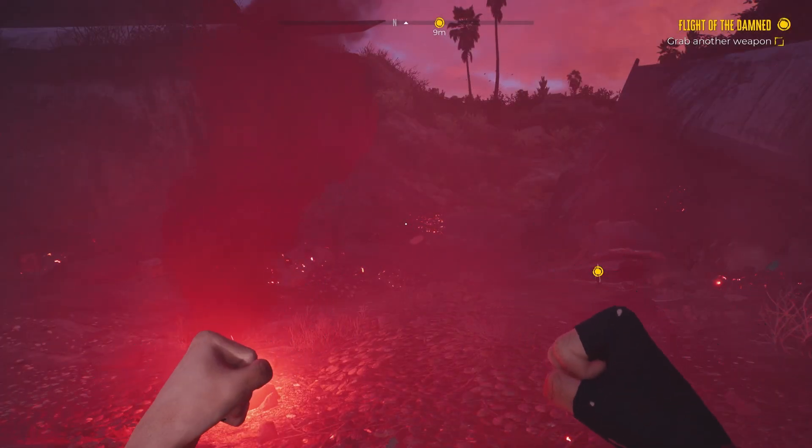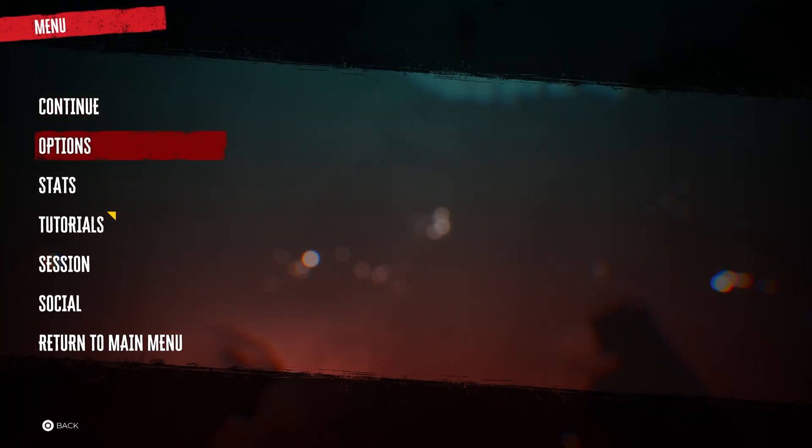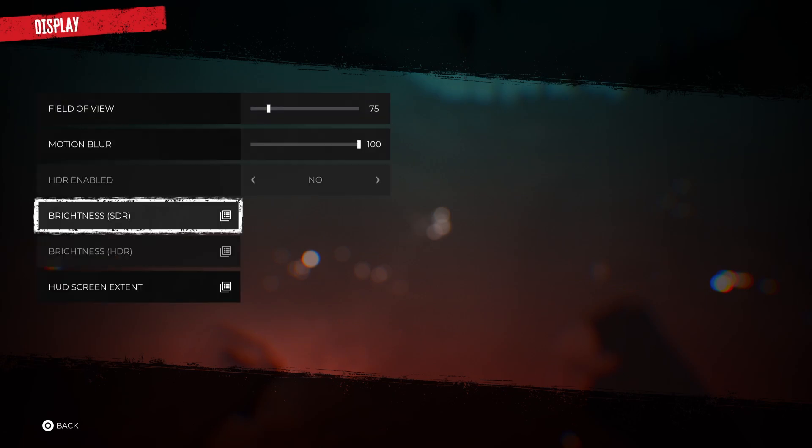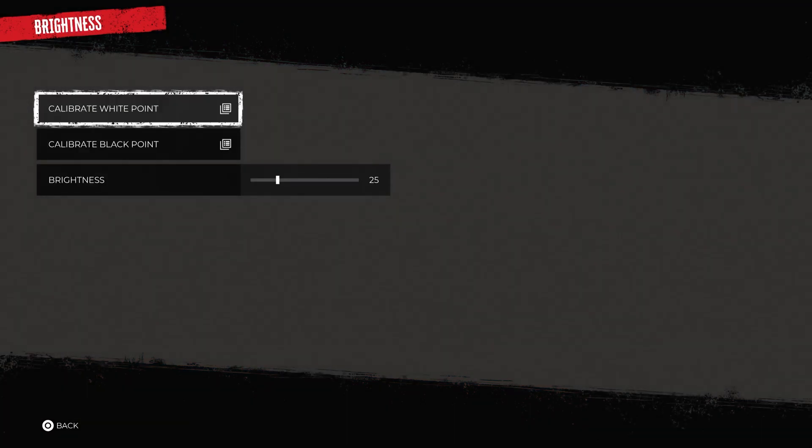The first thing you're going to do is pause the game. Then you're going to go to Options, and then Display. Here you will see Brightness SDR — you're going to click on that.